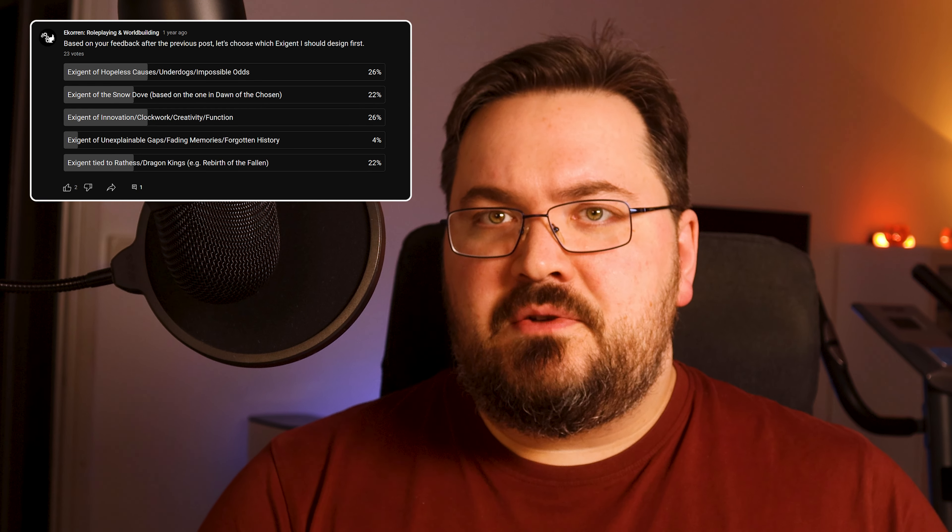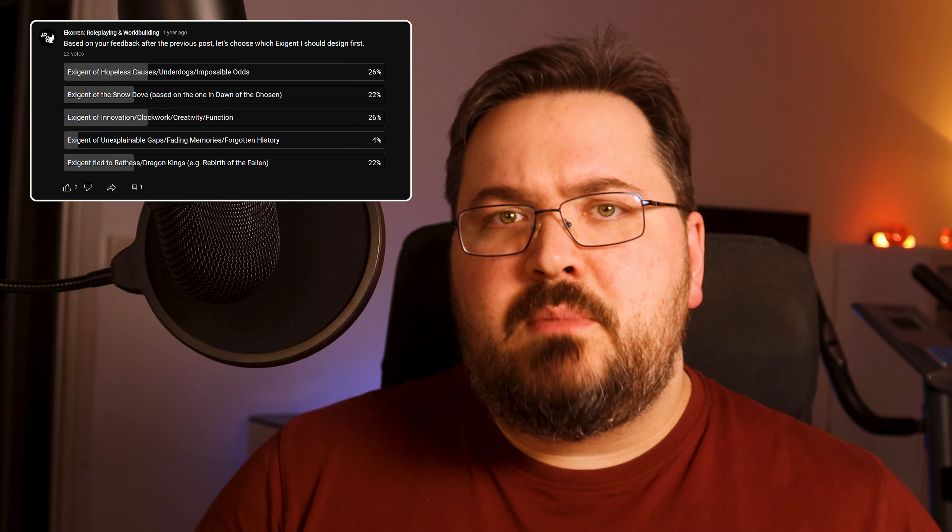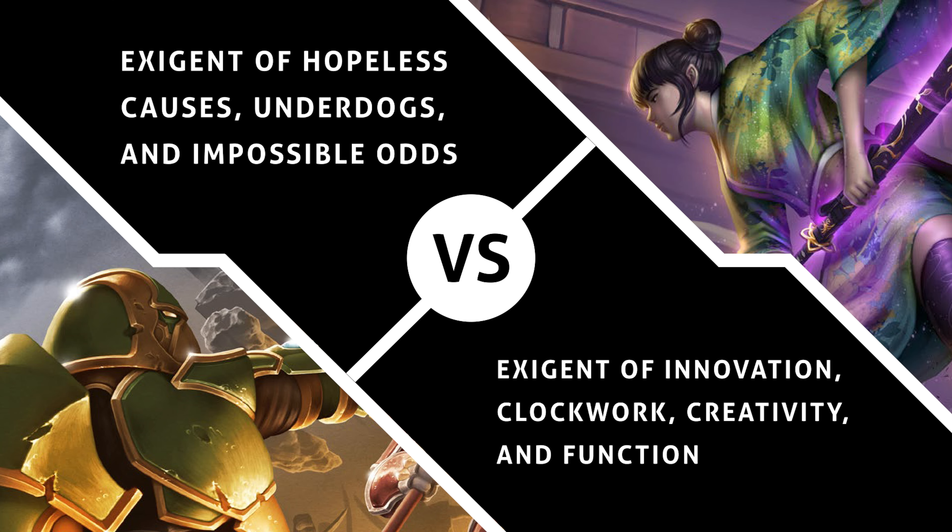A year ago I held a poll about what kind of custom exigent I should make. I never got around to making one, but I thought I could use that poll as inspiration to design some new charms based on information from this video. There were two exigents that tied for first place: an exigent of hopeless causes, underdogs, and impossible odds, and an exigent of innovation, clockwork, creativity, and function. Let's go with the first one. I'll use it as examples for charm design choices and go through my thought process along the way. I'm fairly decent at writing charms — I've done so for years. I recommend getting the Exigent book; it has a full chapter on charm design, which is the main source behind this video.